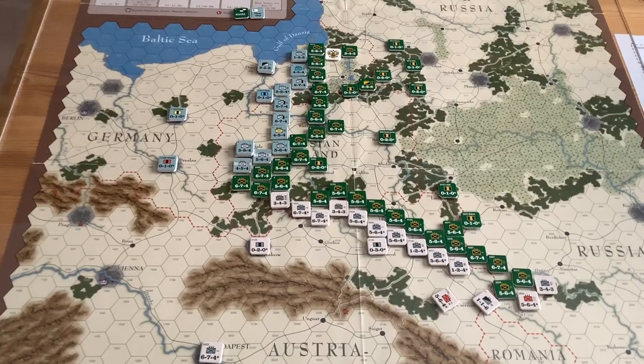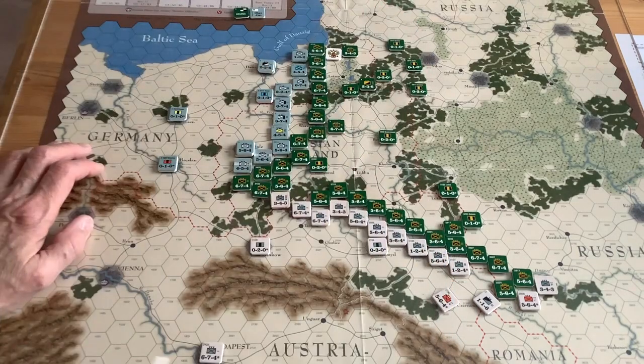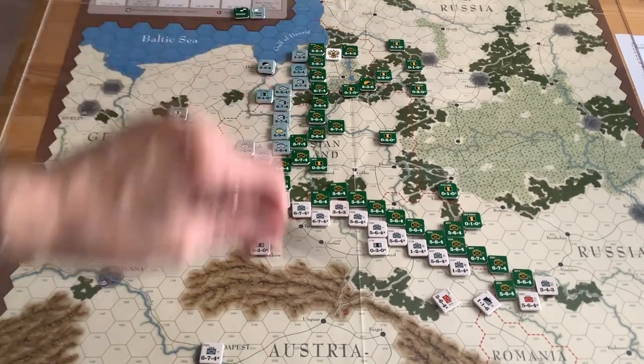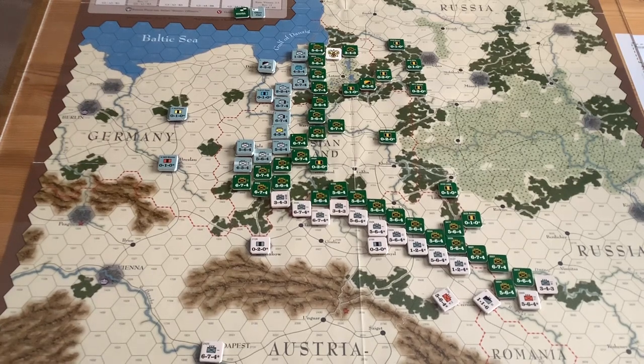Lately I've been watching a lot of WWI documentaries — some great footage, including a colorized one from Germany. The historian there had a different take on the Battle of Tannenberg, which occurred in this area of the map. Basically, a Russian army got surrounded and destroyed — one of the decisive battles of WWI. But though it was decisive, it didn't really end the war in the East. The Russians were still a force to be reckoned with until the Russian Revolution.